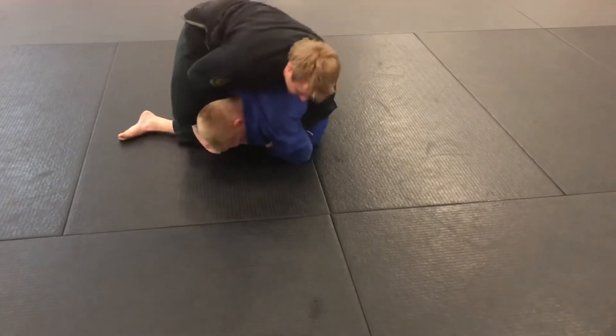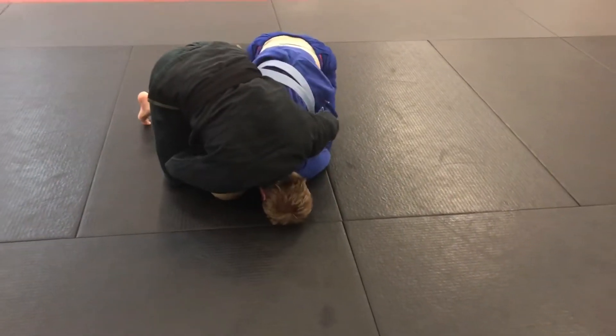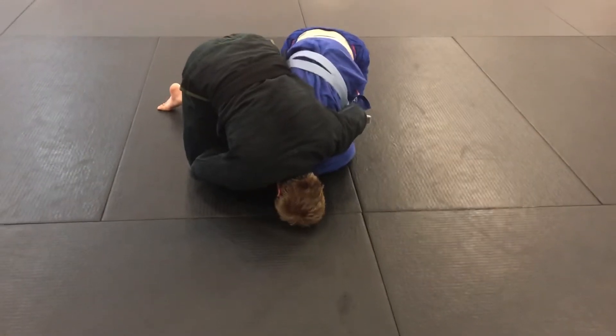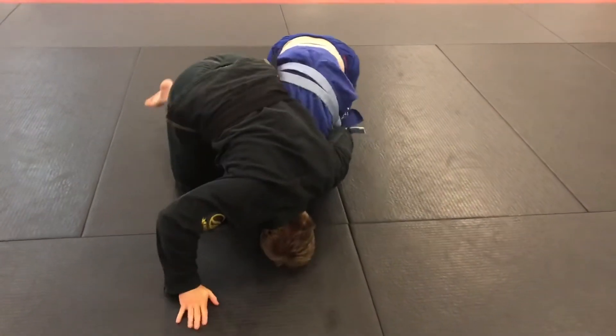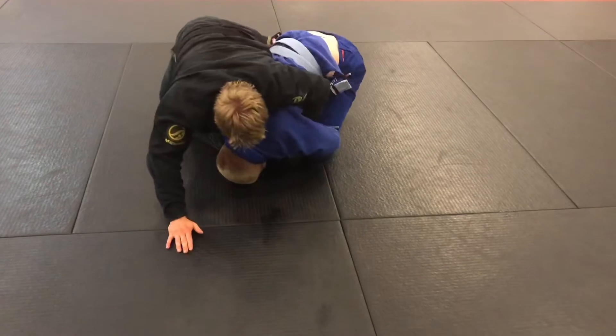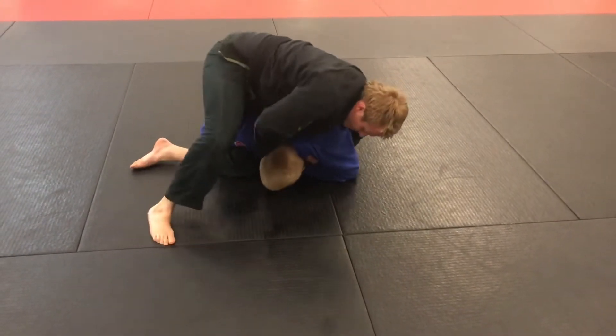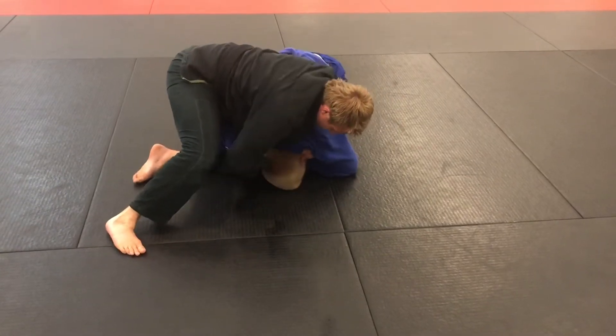He tried to take me down. I sprawled, trapped his arm — I'm in a turtle. I went for a choke and I was able to trap his arm; now I have his arm trapped underneath my leg. Now I'm trying to switch it right there — I was going for an arm lock. That's what made him switch. So I windshield wiper my feet over from one side to the other, feeding my hand through his collar.